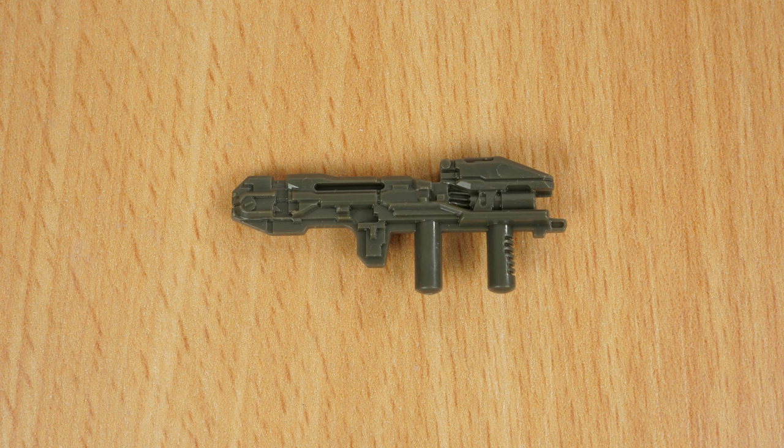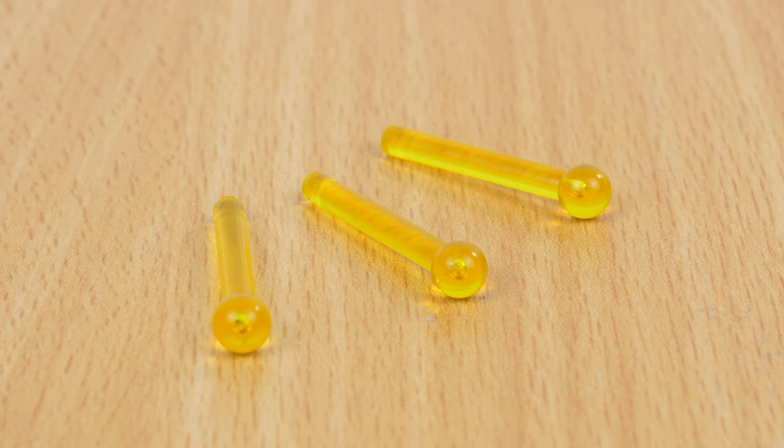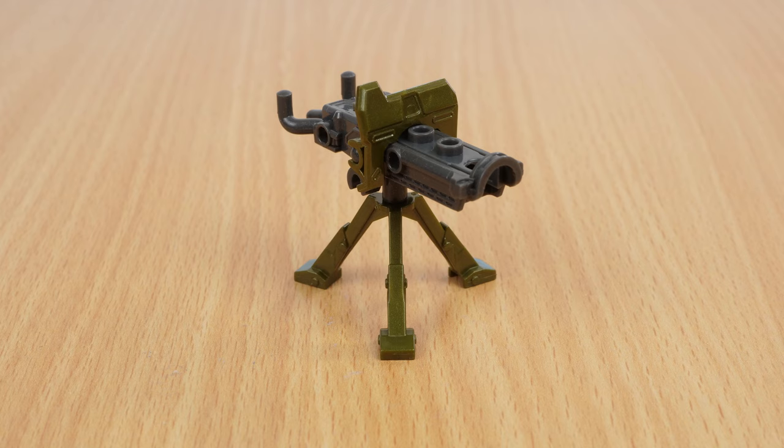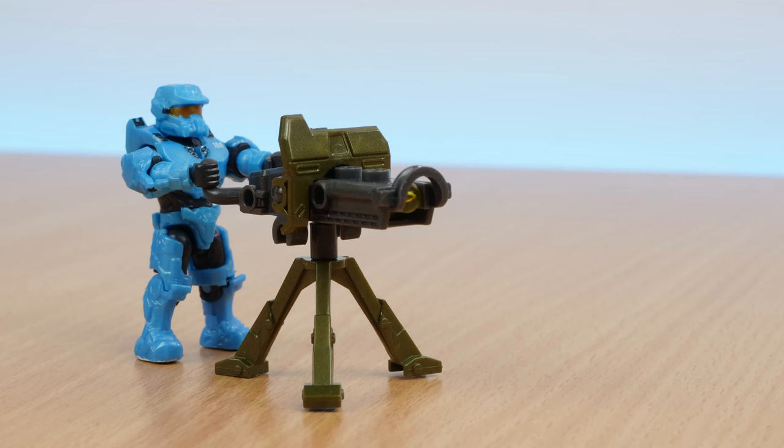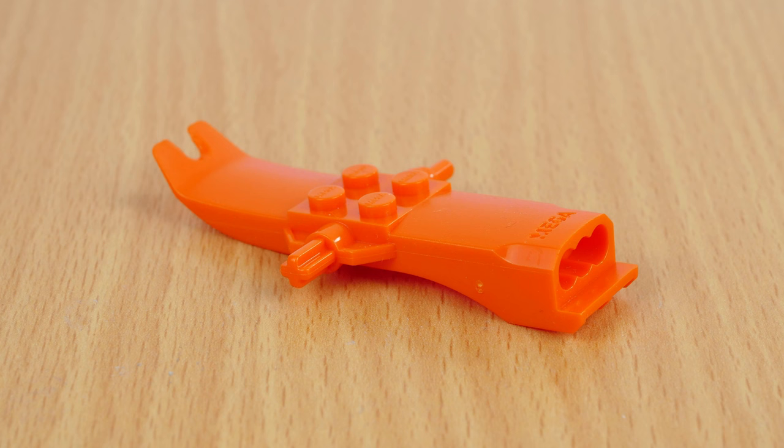The set comes with a dark military green Spartan razor, a grey gravity hammer, three transparent pegs, and a large machine gun turret that fires one of those pegs. There's also two tan bases for the figures and a brick separator.